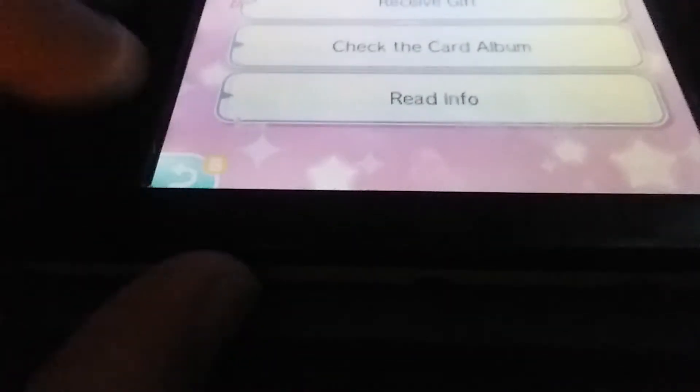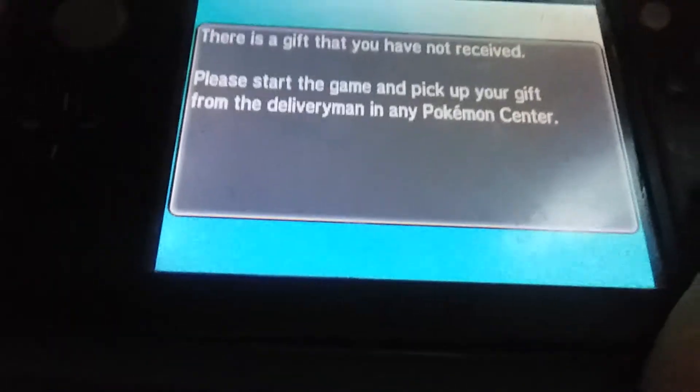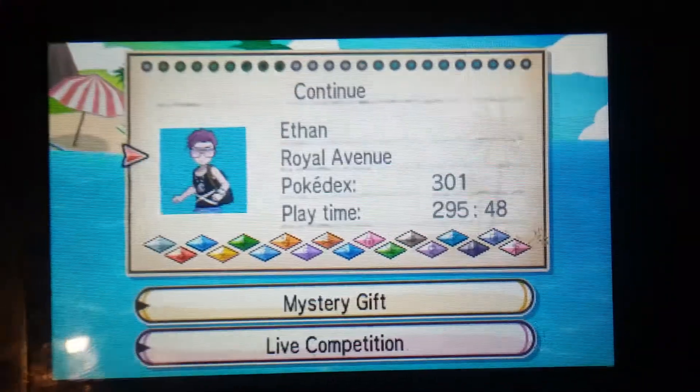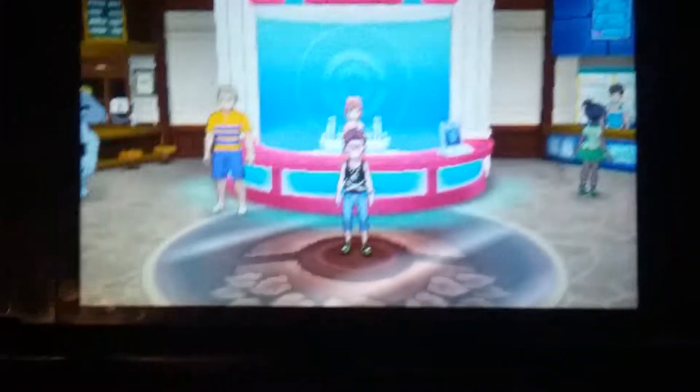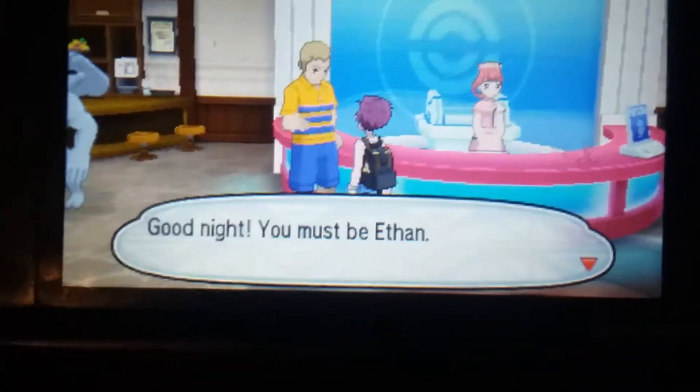Okay, and now let's go back. When we go into the game, it should have this message on the bottom screen: 'There is a gift that you have not received. Please start the game and pick up your gift from Delivery Man in any Pokemon Center.' I'm already in a Pokemon Center at Royal Avenue, so when we go talk to him, he says...